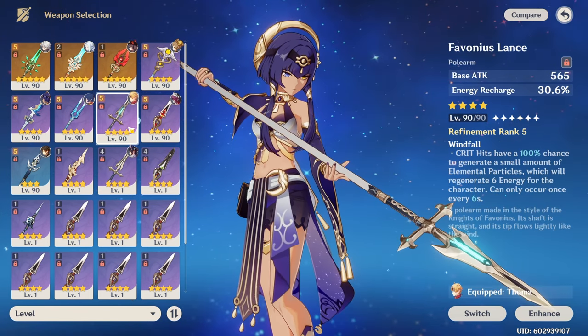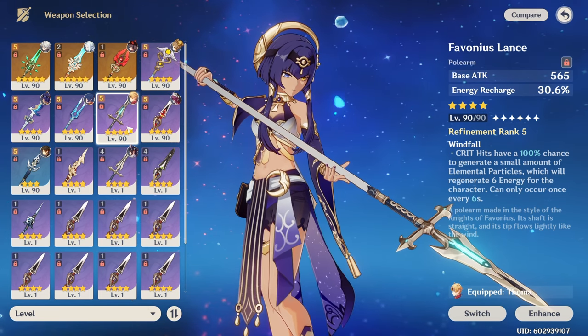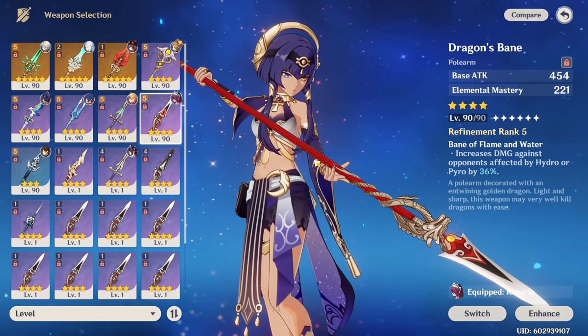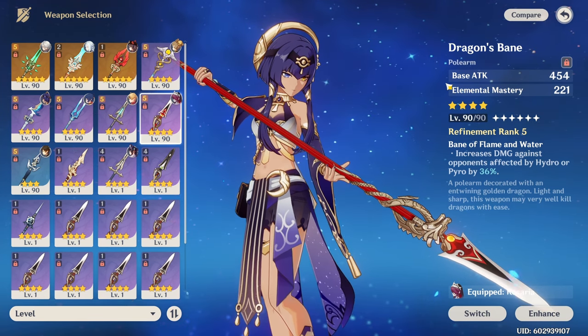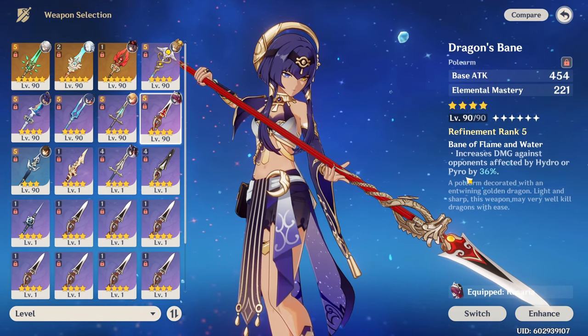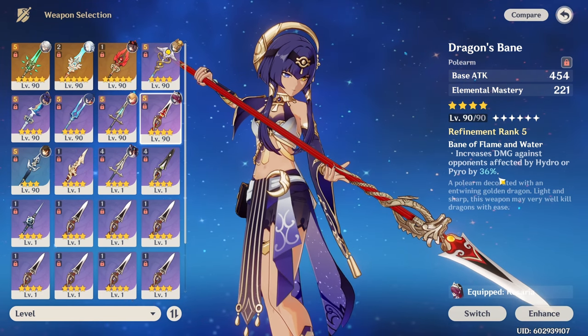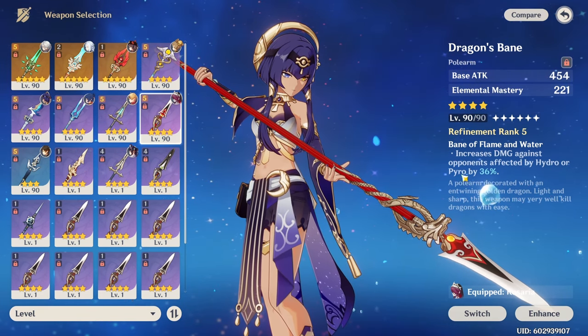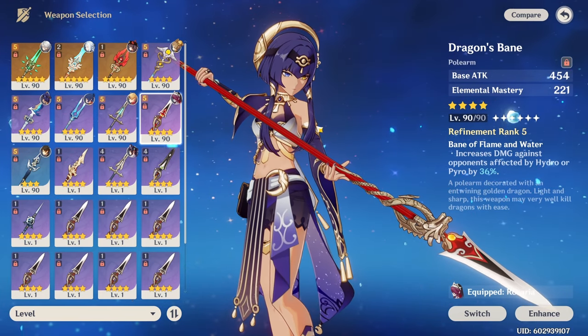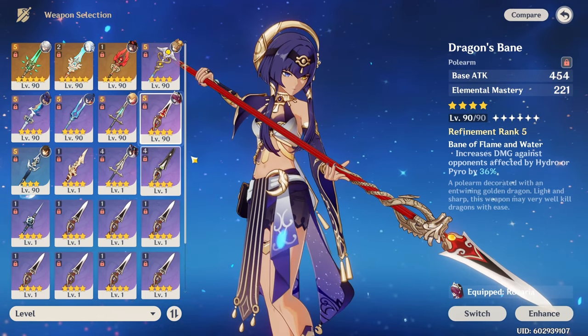If you don't have any of those options, it gets a little tougher. The Favonius Lance has a nice base attack but you don't really care too much about the energy. The Dragon's Bane is kind of awkward as well — you have a lot of extra pyro application from burning which might trigger its damage modifier, but the base attack is so low that you lose a lot of damage there. These two can be fine in a pinch though.